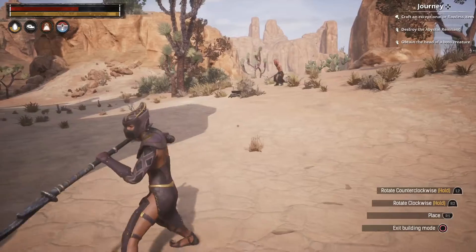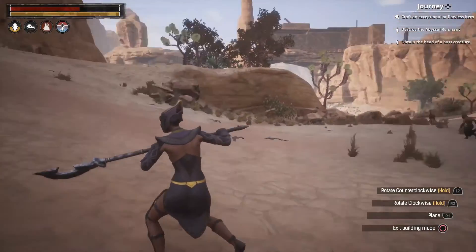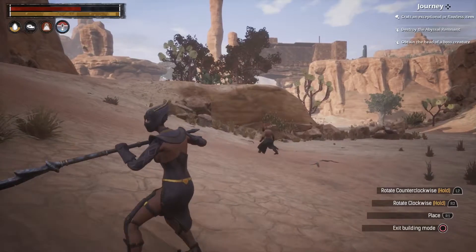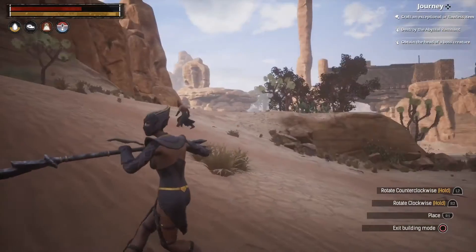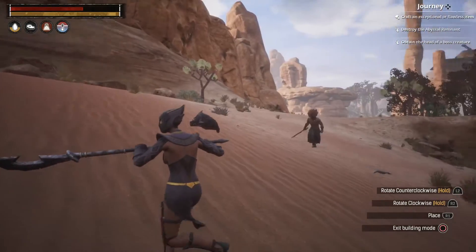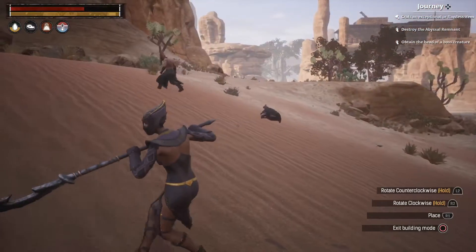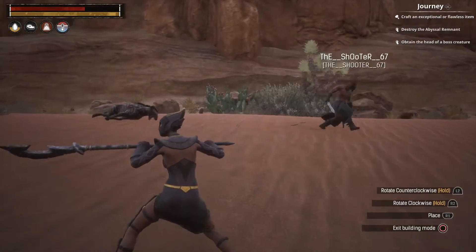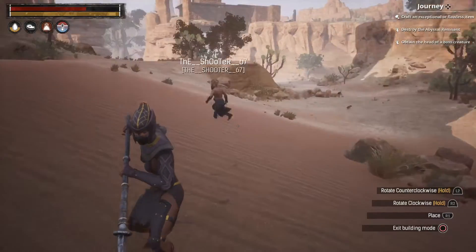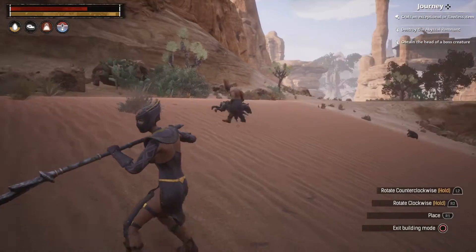Here I didn't realise the guy in the tiki mask was actually a member of their tribe — he was there scavenging but he didn't attack. As you can see, I'm walking away but keeping my eye on him. He seems to keep his distance at first, so I'm like, I don't want to fight. However, he gets a little brave — he thinks my back's turned, which technically it is, but I'm keeping my camera focused on him.